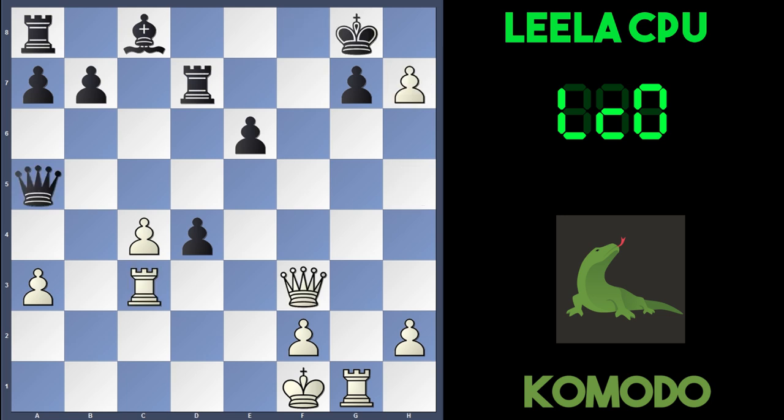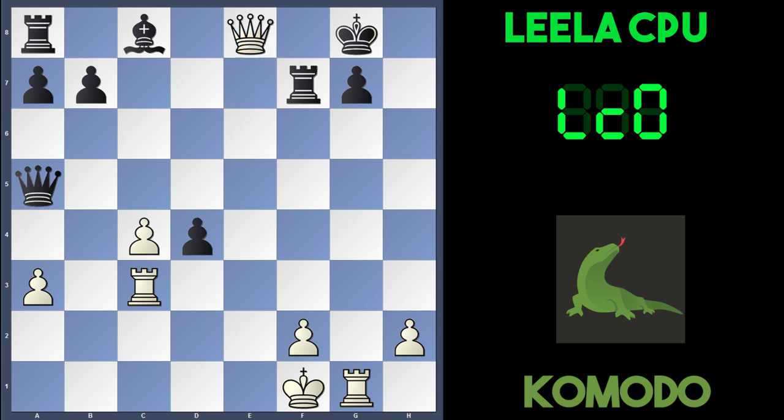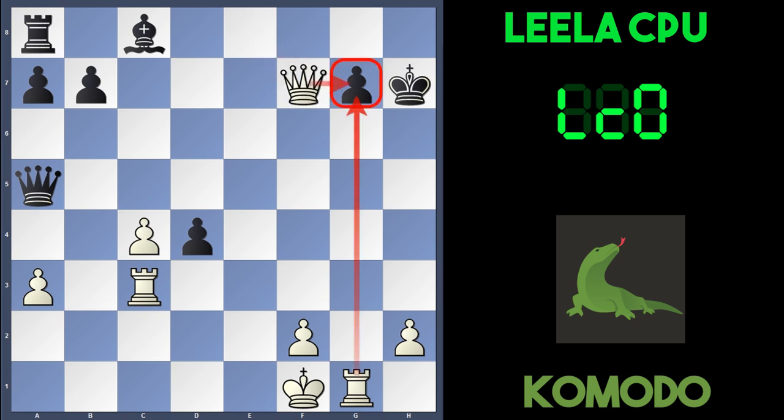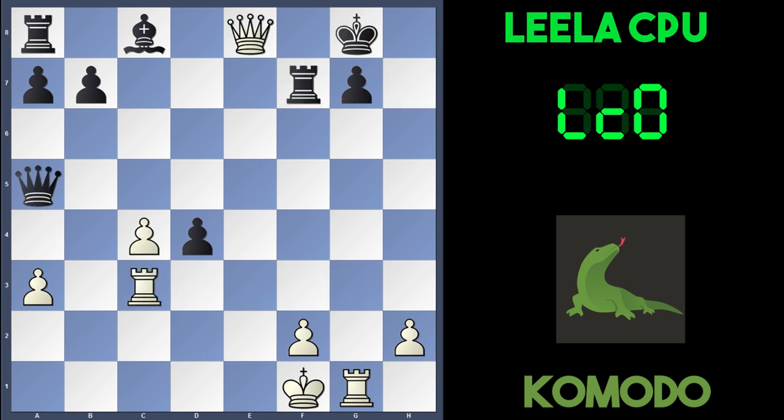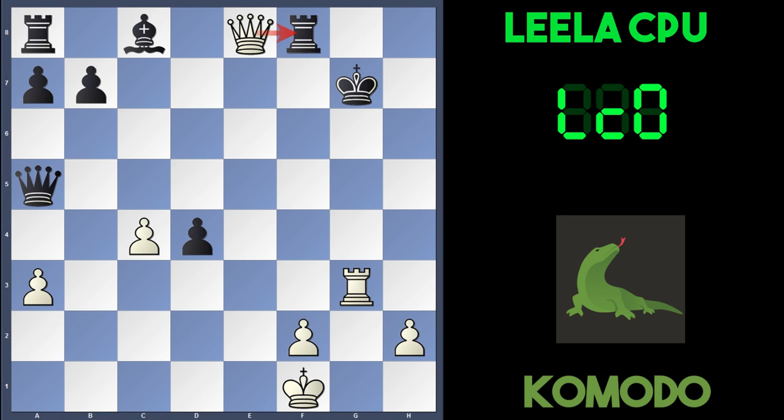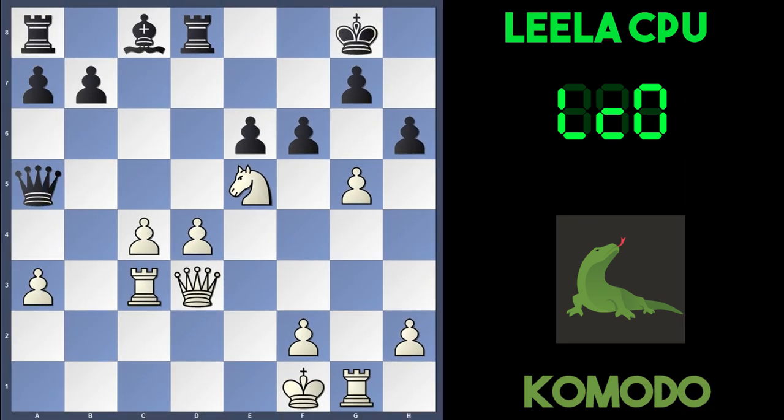After the h7 move, if the king takes the pawn, Qh3, Kg8, and Qxe6 check. If Rf7 to block, there's Qe8, and if Kh7, Qxf7 taking the rook and threatening mate on g7. If Qe5, there's Rg3 and white is in the driving seat. After Qe8, if Rf8 to block, there's an amazing sacrifice: Rxg7, Kxg7, and white plays Rg3 check. After the king moves, say to h7, Qg6, Kh8, and Qg7 is checkmate. So after g5 by Komodo, black can't take the knight — it's suicide. Leela is forced to capture on g5, and that's what happens: hxg5.